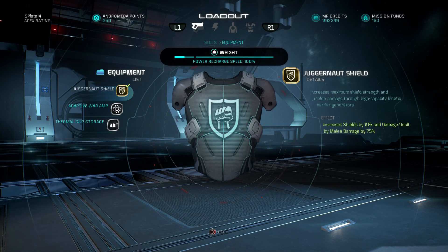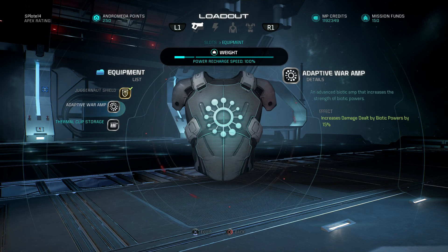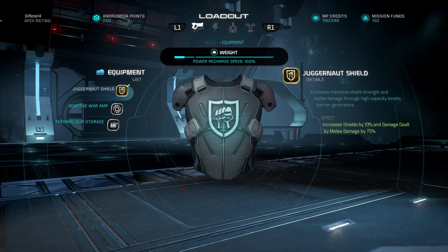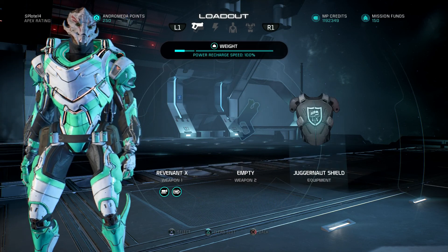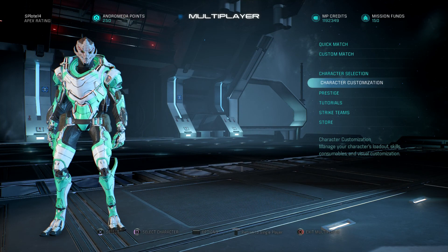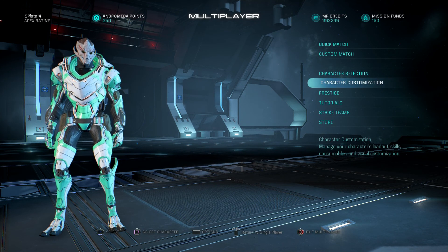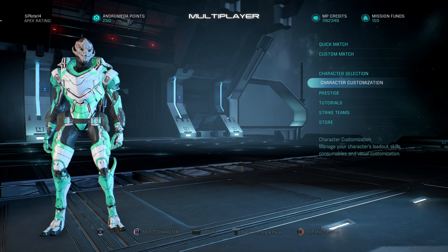For equipment, the best in slot is the Jargonaut Shield — if you missed week one and didn't grab it, sorry for your loss. The Adaptive War Amp is this week's option. That's it for the build. If you have any questions, leave a comment below, or check out the gameplay footage I just put up. If you enjoyed, leave a like — catch you guys in the next one.